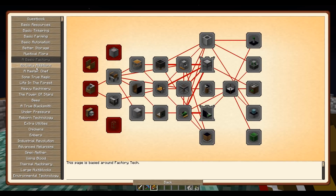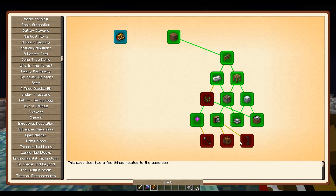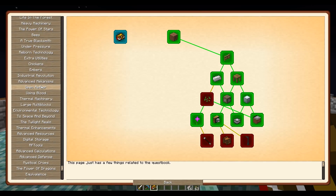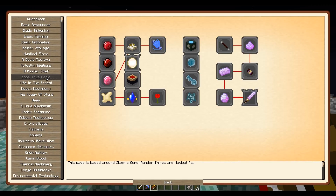Where we left off last episode is we got access to basic factory. We've got basic farming here, unstarted, which leads into a MasterChef. Now I can see what's ahead of me: heavy machinery, life in the forest, and some true magic. That gives us access to silent gems.